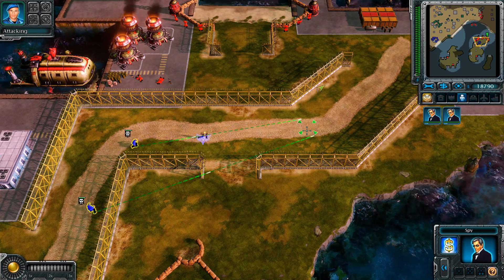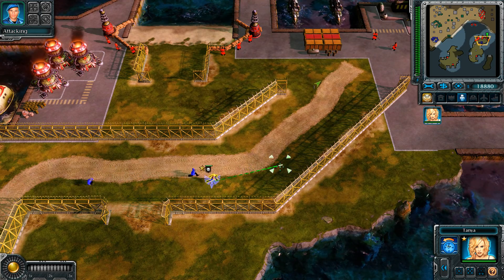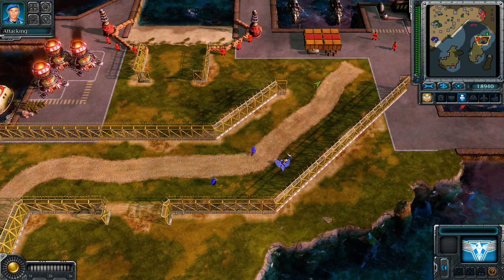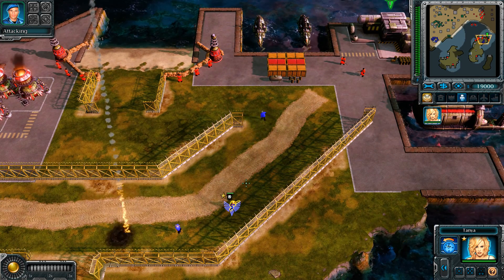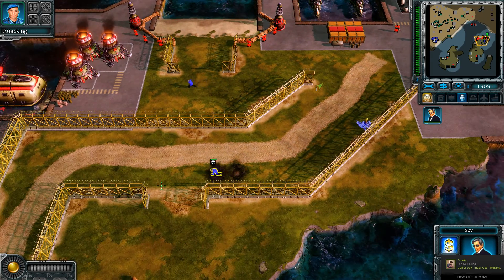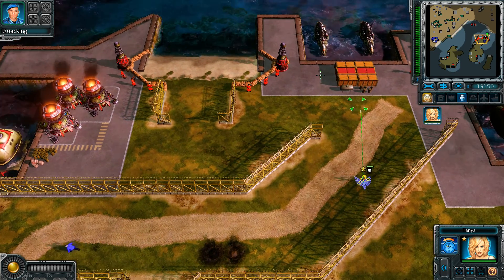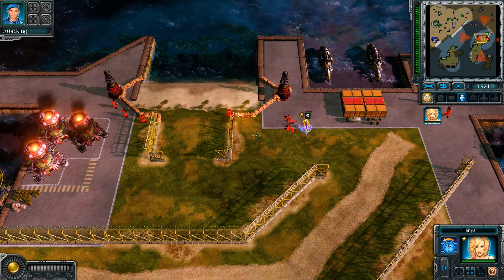Have a disguise in mind. You got a target? Tanya here, ready to go. Holy shit. Alright, spy, you're gonna have to get a move on. C4 coming through. A unit is under attack.